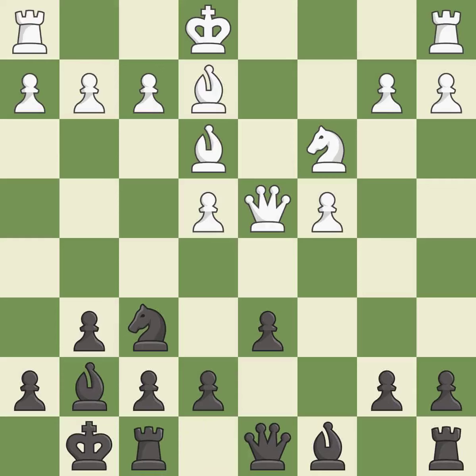Castling gets the king out of the center and activates the rook. qd2 retreats the queen, avoiding any discovered attacks from black's dark-squared bishop on g7.